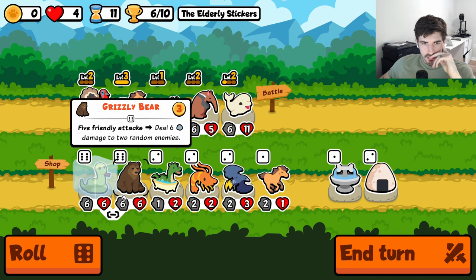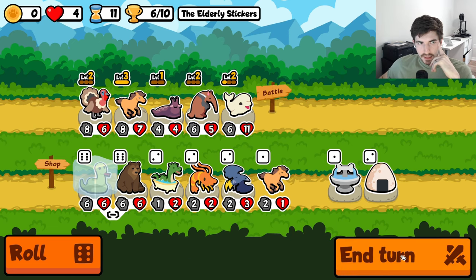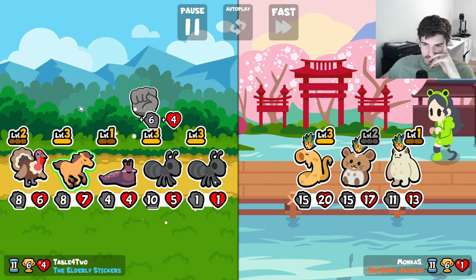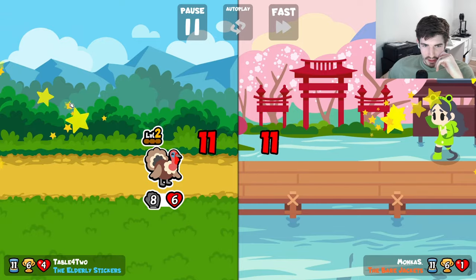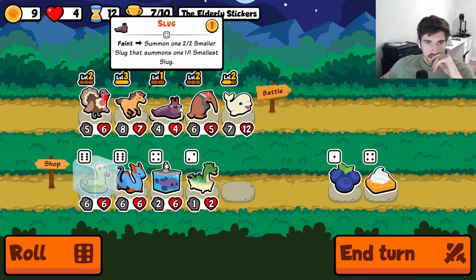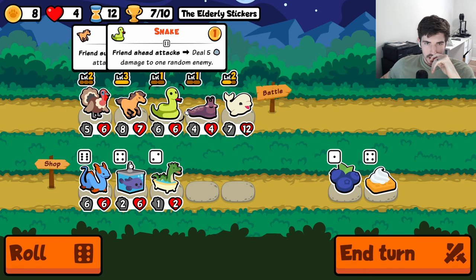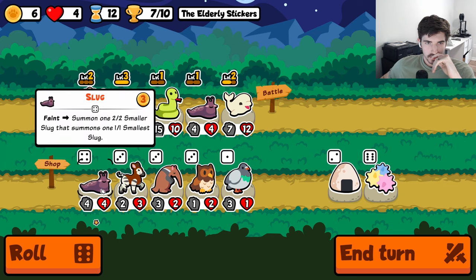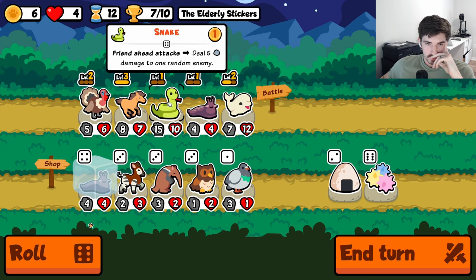Five friendly attacks — you deal 12 damage. This would be 25 damage if it was five in a row. I wonder if snake is better than bear — surely that can't be the case. Slug works very well with snake. I think we roll here. Now we have to ask ourselves: do we want to slug the beluga and put the snake behind the beluga? Maybe.